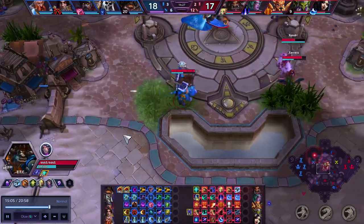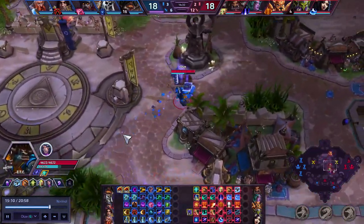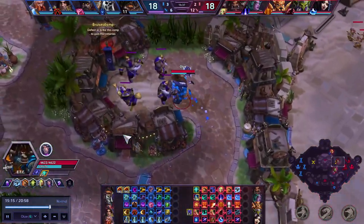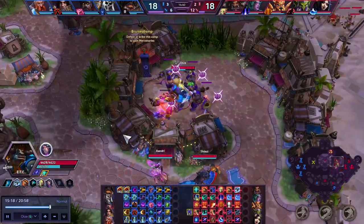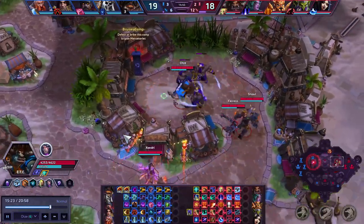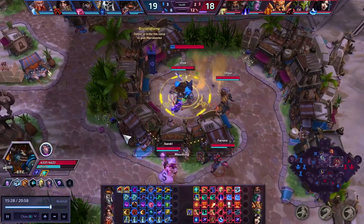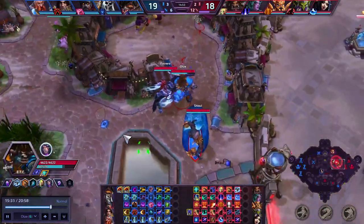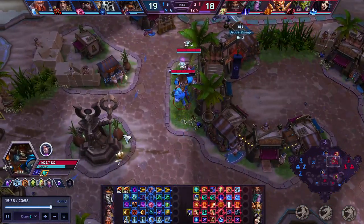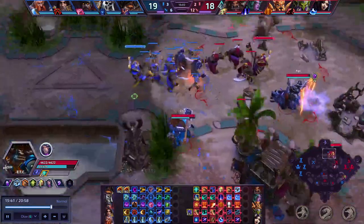Even though you did win this later objective, it's all those early objectives that cost you the game. You guys even won the boss and had decent camps. But look at your structures — it's that earlier objective loss that cost you the game. A lot of people feel those earlier objectives are pretty weak, and they kind of are these days. Games generally go late, but now you're always going to have to be defending bot and these objectives are gaining more and more value. Just be careful about that whenever you're playing.